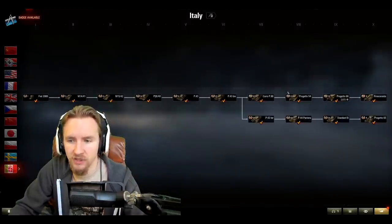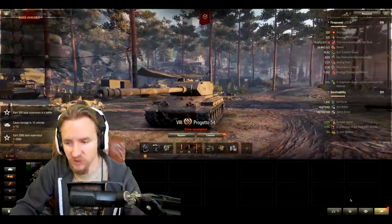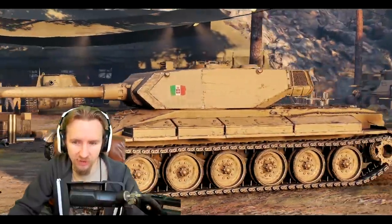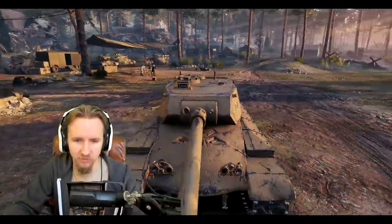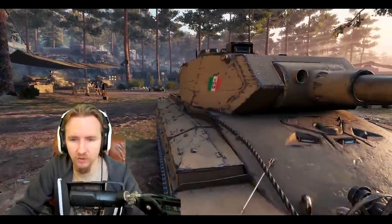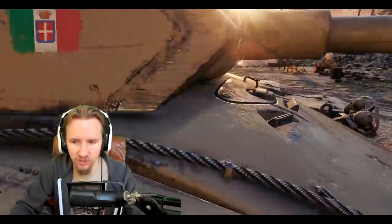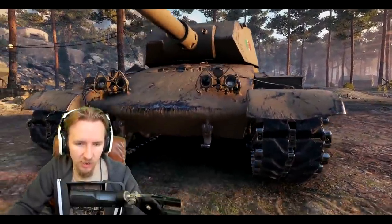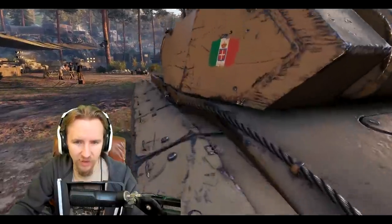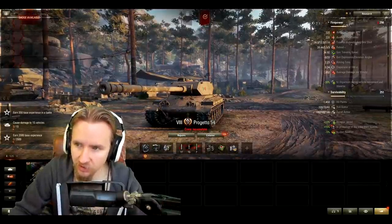Let's jump up to tier 8 - the Progetto 54, which will have to compete with the Bisonte. This thing looks a little funky and definitely different from its tier 7 counterpart. It has that long hull, the turret looks fairly modern, and the angled mantlet is wonderful. The hull has a unique curved nature on the front which makes gun depression very effective, and the lower plate looks quite angled too. All in all a fairly unique style, and you're probably going to enjoy it a lot more than the tier 7.